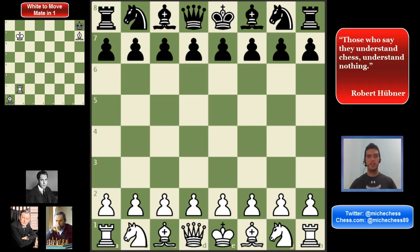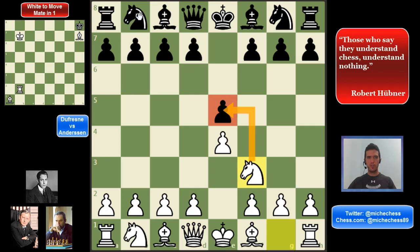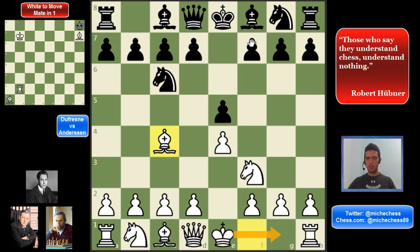e4 controls the center and develops the bishop. e5, also center and bishop. Knight f3 is developing and attacking the pawn on e5, and knight c6 develops and defends. Bishop c4 prepares to castle, develops, and also the bishop is very active over here. And then bishop c5, also very active, wanting to castle — b4.